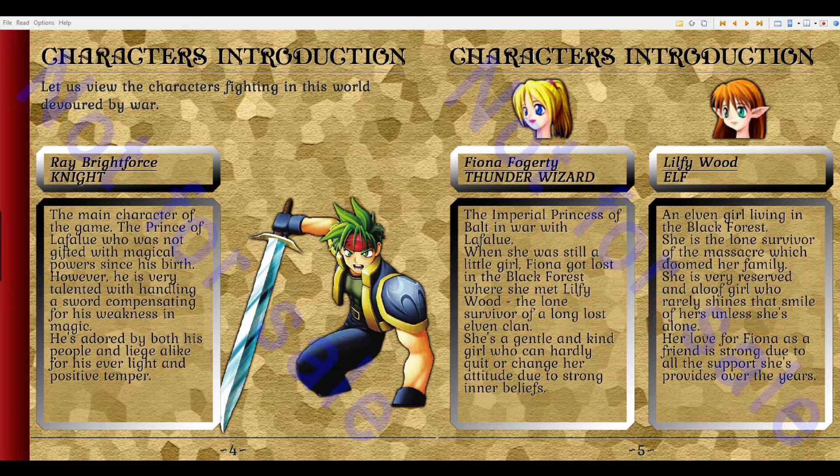Fiona Fogarty, Thunder Wizard. The Imperial Princess of Balt in war with Lafalu. There is definite spoils in here because you don't find that out until much later on. When she was still a little girl, Fiona got lost in the Black Forest where she met Lilfie Wood, the lone survivor of a long-lost elven clan. She's a gentle and kind girl who can hardly quit or change her attitude due to strong inner beliefs.